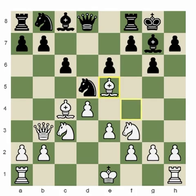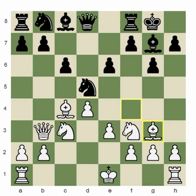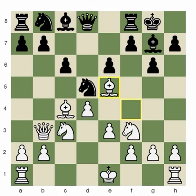Of course, it's good for White to exchange dark square bishops, although bishop g3 is not bad either. Exchanging dark square bishops and leaving them with the light square bishop on c8 is a good idea as well.